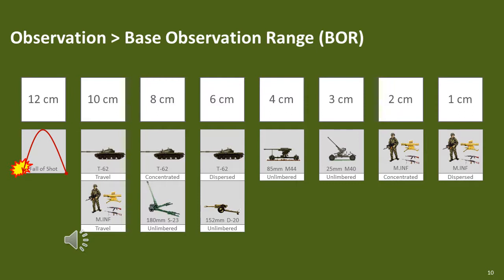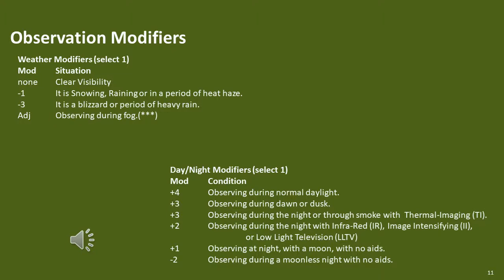Finally, a special base observation range is used for area or interdiction fire. Once players have determined the element's type, mode and size, they can determine the base observation range. The next step is to determine the observation modifier. This is dependent on weather, lighting conditions, terrain, target activity and the observer's activity.